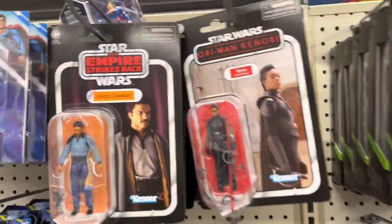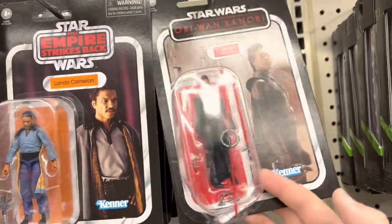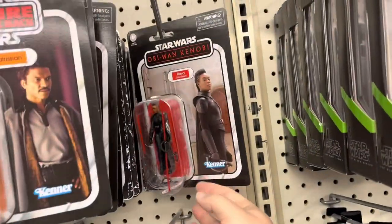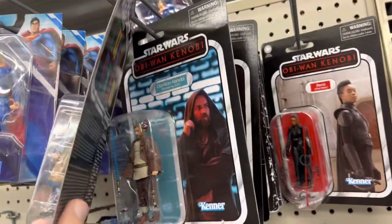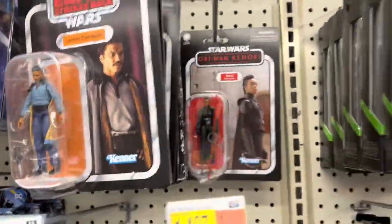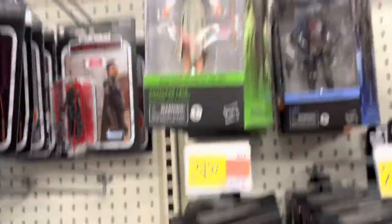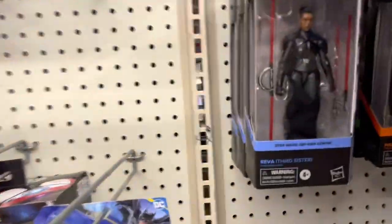Got some vintage collection — there's the regular vintage collection Reva, and there's the Retro. Same card back, just noticed that. There's an Obi-Wan, some Landos, and some more Retros back here. And we've got some Black Series — all kinds of Leias, Fifth Brother, there's Reva.